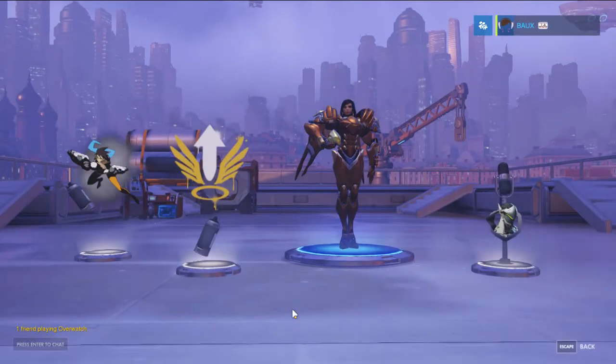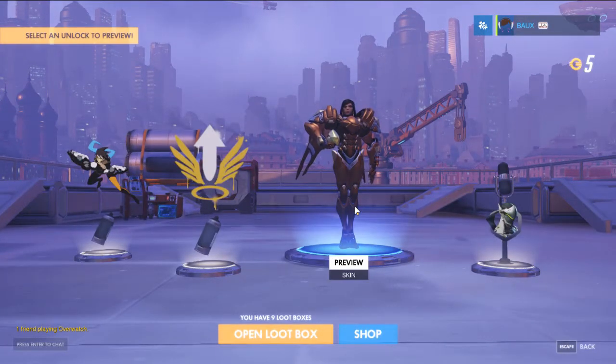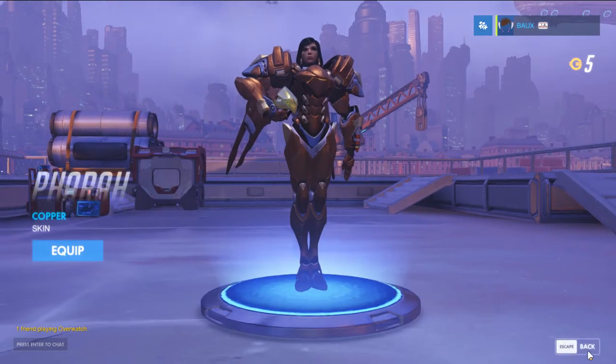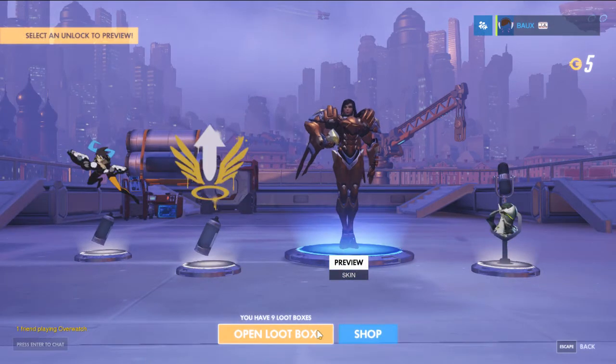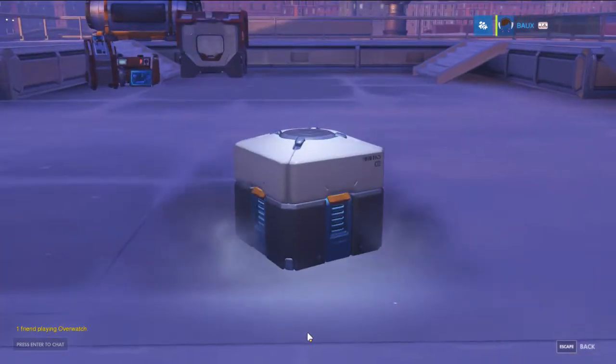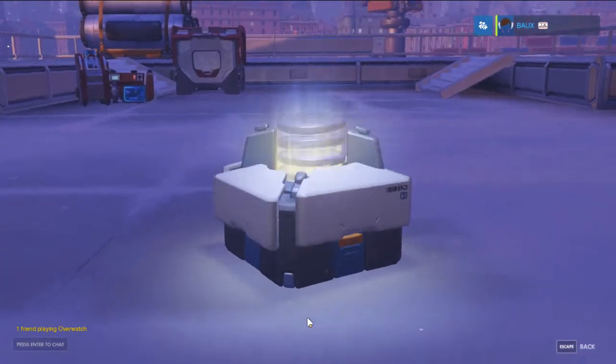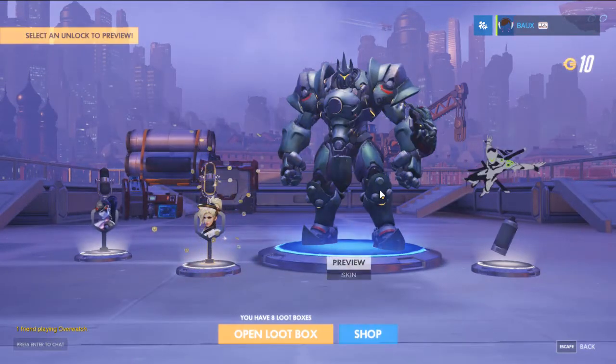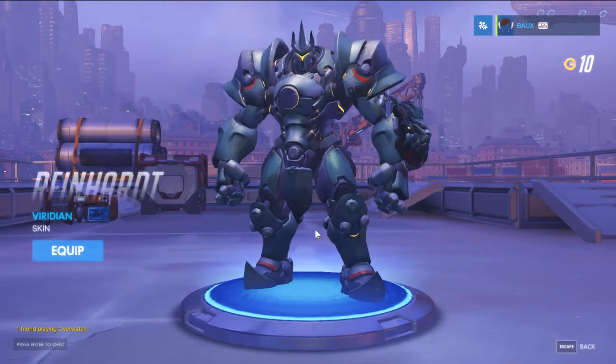And a blue — it's a Pharah skin. It's just like brown, it's ugly. Copper — yeah. I already have the black one. Another blue one — it's a Junkrat skin. Which one? Brass, cobalt, copper, viridian.